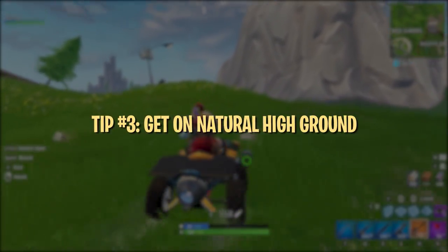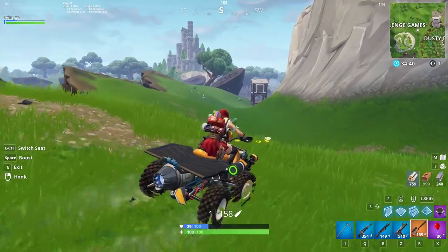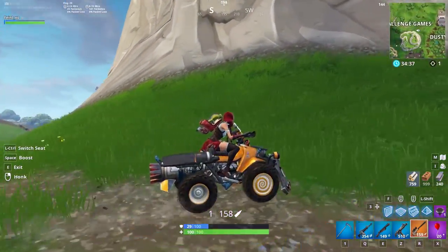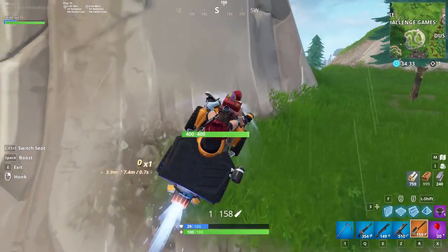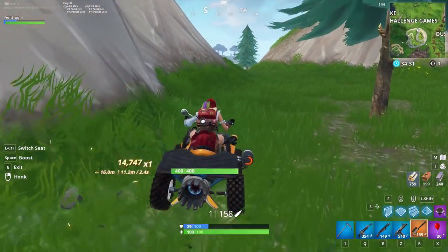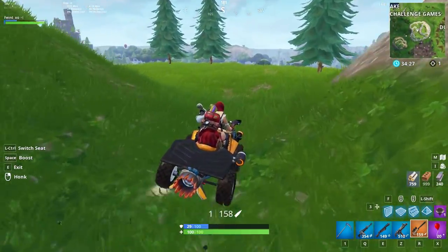Quad Crashers are really good for things like climbing mountains and getting on natural high ground. One full boost can get you to the top of most mountains in game, and that natural high ground gives you a huge advantage. Not to mention, you will get the high ground much faster than anyone else trying to build up. Just make sure you've positioned yourself at the base of the hill or mountain facing up before hitting the boost, or you might find yourself a bit short on height.